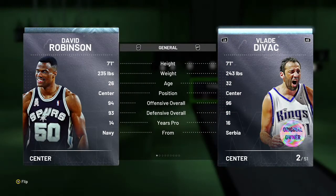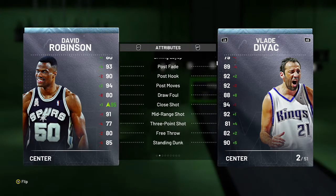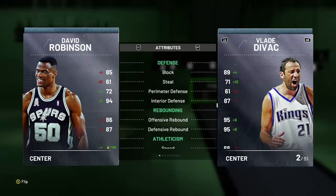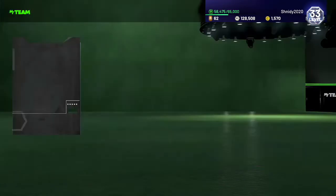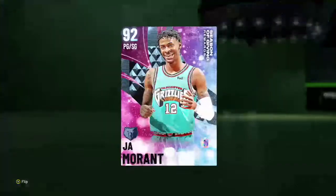David Robinson — they're the same height, Vladdy's about eight more pounds. Vladdy's a better shooter and better ball handler. It really just comes down to speed. For a free card, I don't think Vladdy Divac will be that bad. He's just — if he were a little faster, it'd be nice.